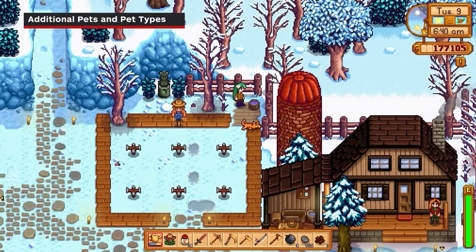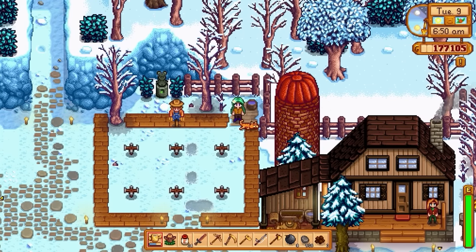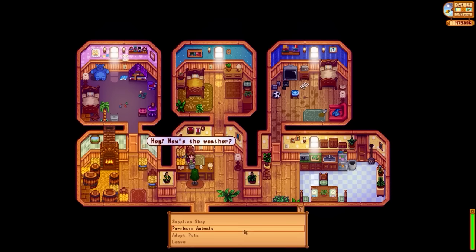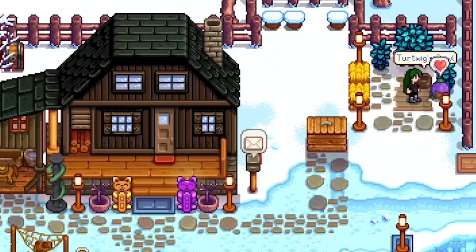Sometimes one cat just isn't enough, and thankfully that is yet another thing addressed in the new update. If you have full hearts with your starter pet, you'll get the chance to adopt additional ones to grow your Stardew family. Not only can you get more varieties of cats and dogs, but there's an entirely new type of pet: turtles. These turtles come in two colours — green, and if you really want to flex your money-making skills, there is a very expensive purple turtle as well.